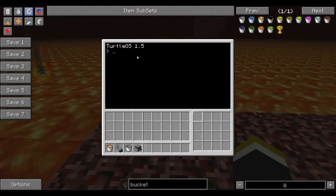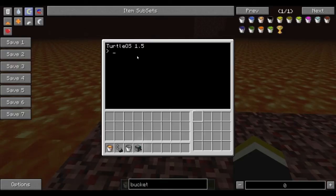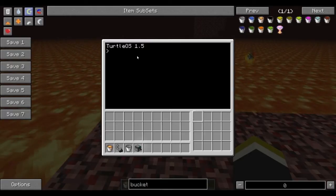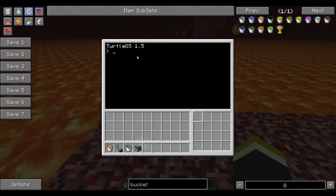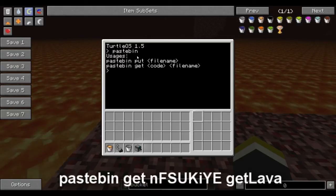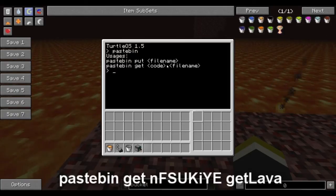First thing we're going to do is get the actual program. It's hosted on Pastebin. It was created by a guy whose YouTube name is Scott Chamberlain. I will post both links to that and the Pastebin. Typing 'pastebin' will just give you what it does — you can put a file name in, you can get a file name from Pastebin.